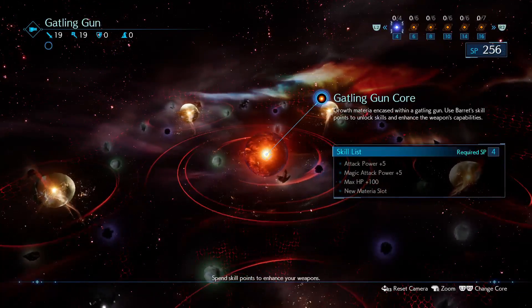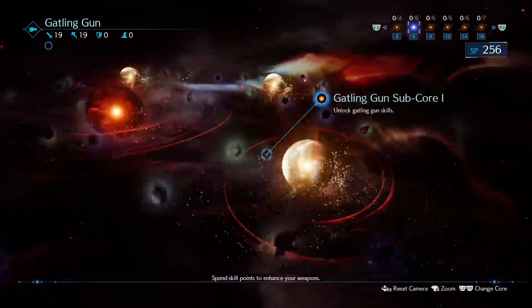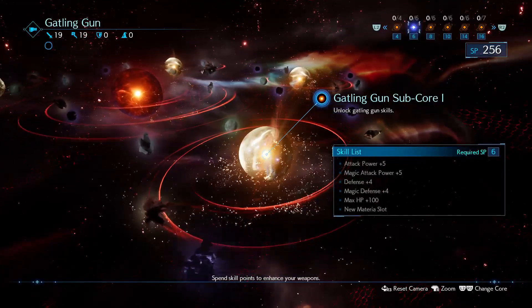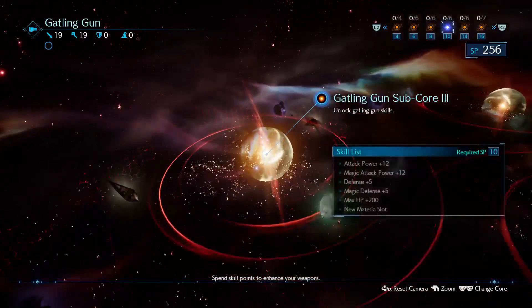As for Tifa, she doesn't need anything specific for her weapon, because she'll just be our materia pack mule. We'll want to just put a bunch of materia that we want to level up on her. Just buy as many materia slots as you can for whichever weapon you have at the moment.